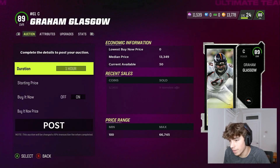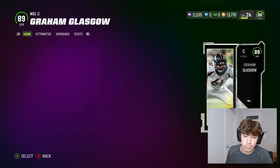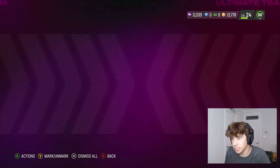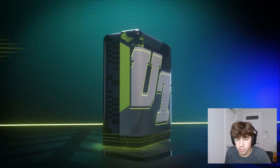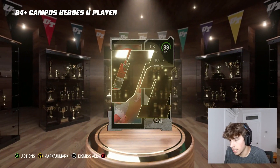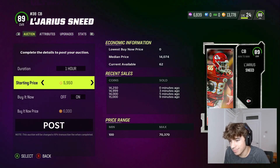The packs are not juiced at all. 89s yesterday were going for a ton of coins, but now they're back down around 15,000 because of a glitch that was going on. There was a 90-to-91 overall set in the store that was giving out 96s and 93 overall Team of the Weeks — I did a bunch of those on my main account on stream. But with 2 x 89s, we've already basically made profit.